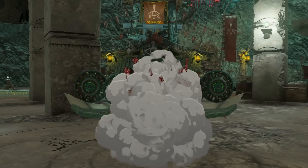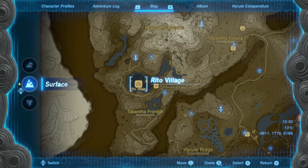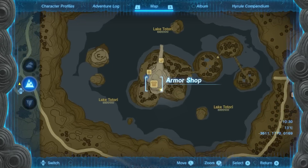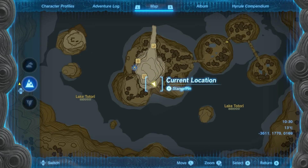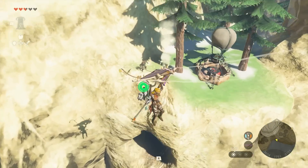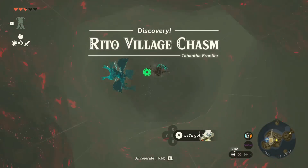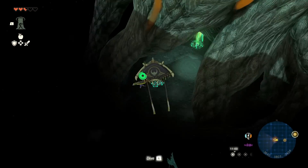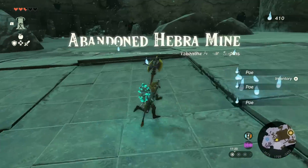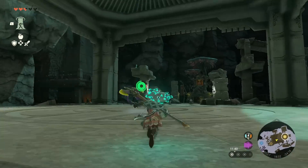Now he will go to the final mine he will be at, and we do want to immediately follow him. This is the Abandoned Hebra Mine, underneath Rito Village at the top left of the map. You access this from this point right here — you will see someone by a fire also looking for the way in. Fly off and glide into the hole in the side of the cliff to get our depths entrance, and this just leads you straight to a light root and the mine, as this is the climactic finale to this storyline.